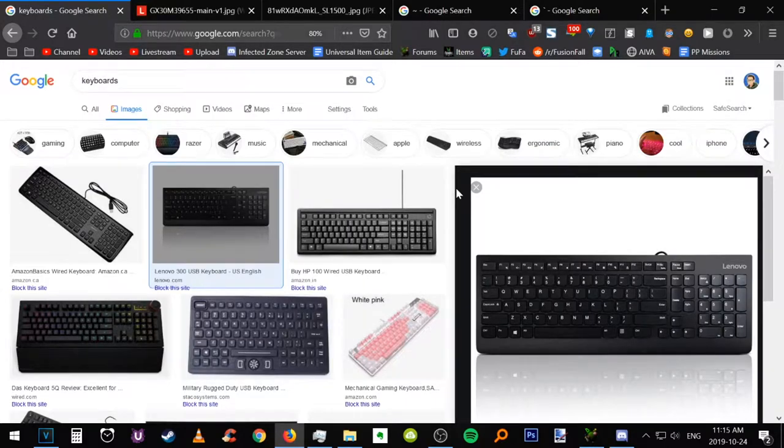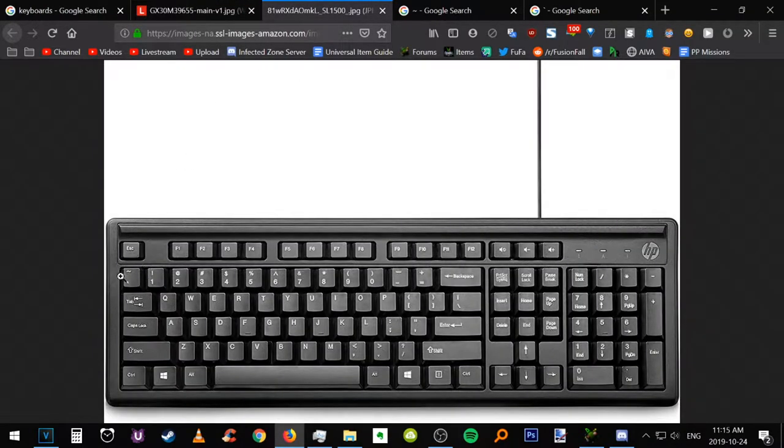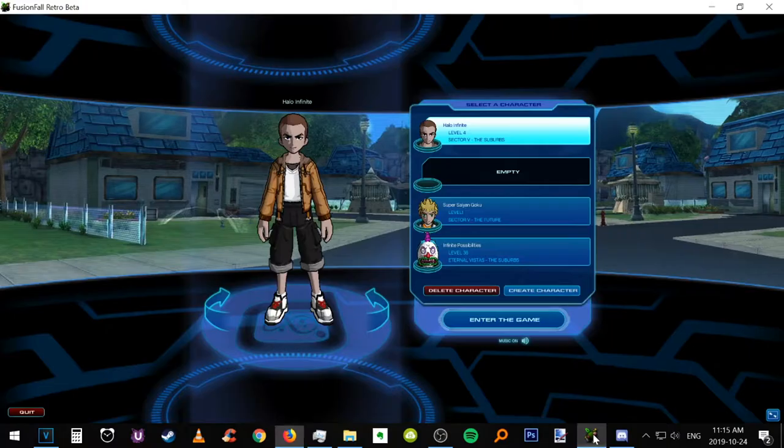If you want to skip the tutorial, what you have to do is press this button on your keyboard. It's usually located on the top left — here's an example, and here's another keyboard also on the top left. Interestingly enough, they're called the tilde key as well as the grave accent.